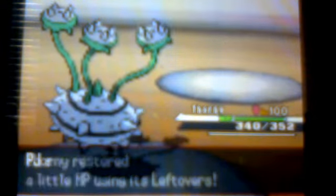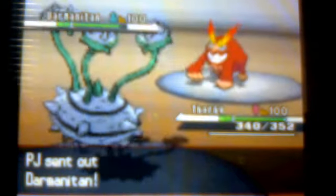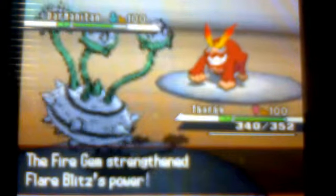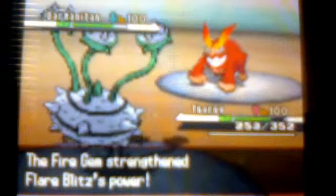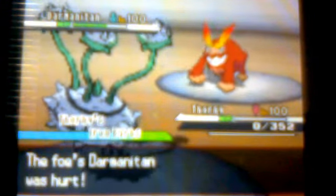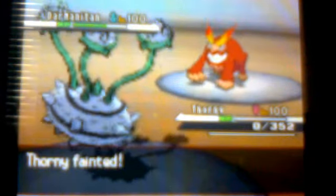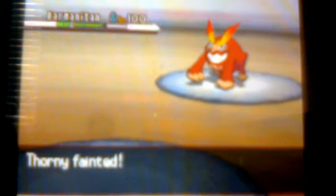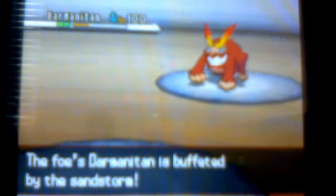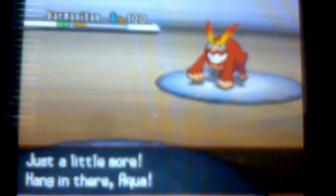His Hippowdon is down — that was his defensive wall. He sends out Darmanitan. He said Darmanitan had 400 Attack with his EVs and IVs, and Flare Blitz being double super effective at 420 power plus a Fire Gem definitely killed me. I forgot it was double super effective — it was probably a total of 150 damage times four.